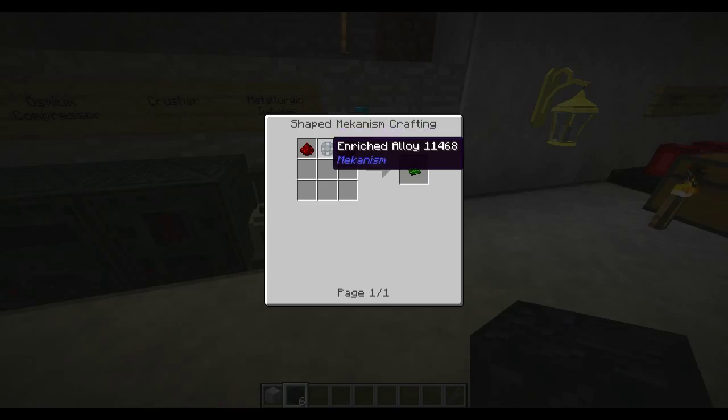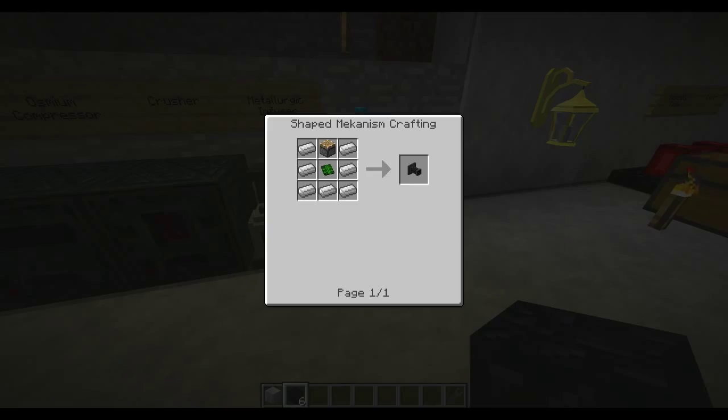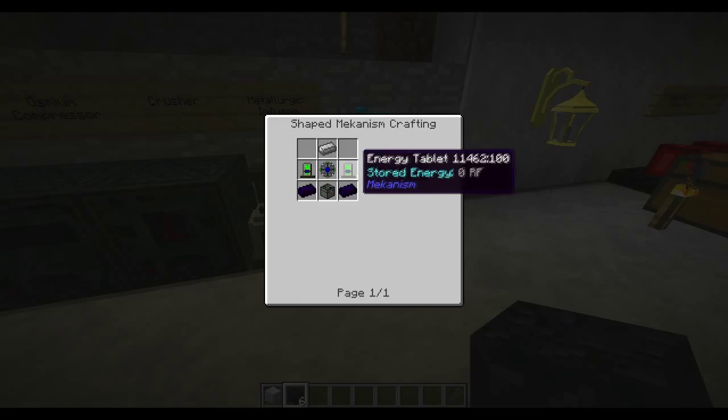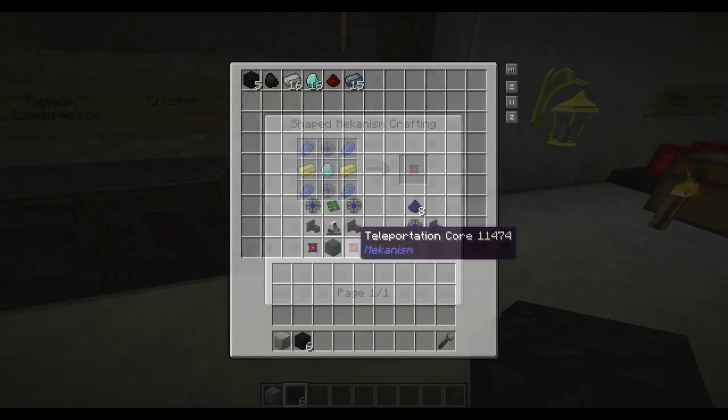The next thing for the digital miner is a control circuit, which is pretty basic — that's the enriched alloy flanked on both sides by some redstone dust. For the logistical sorter, it's just some iron, a control circuit, and a piston. For the robot, you'll need some iron, some obsidian ingots from the Mekanism mod, and an energy tablet made from enriched alloy, gold, and redstone flanked on both sides.